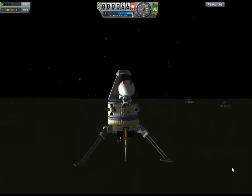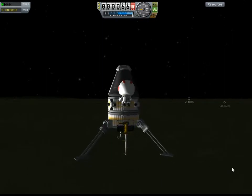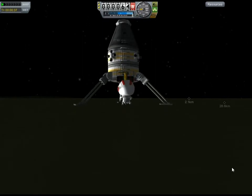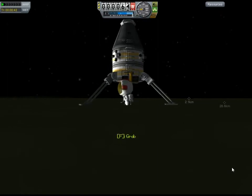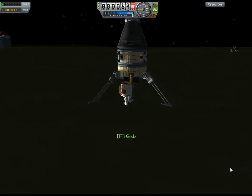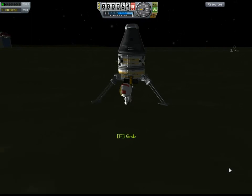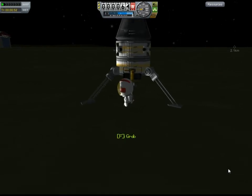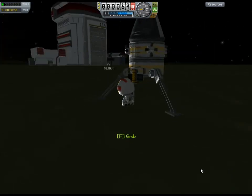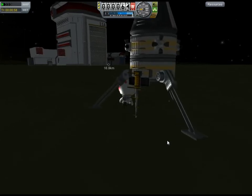I just realized this thing only has three gears — I thought I had four. Anyhow, that wraps up our mission. We now know how the ladders work and how the gears work. We can make a lander, so there's nothing left to do but walk back to the astronaut lounge and grab some lunch.